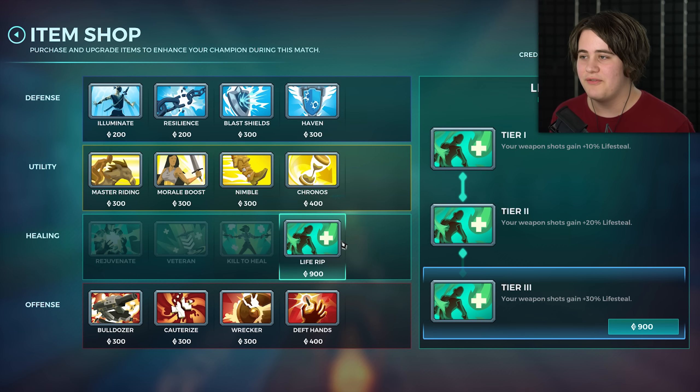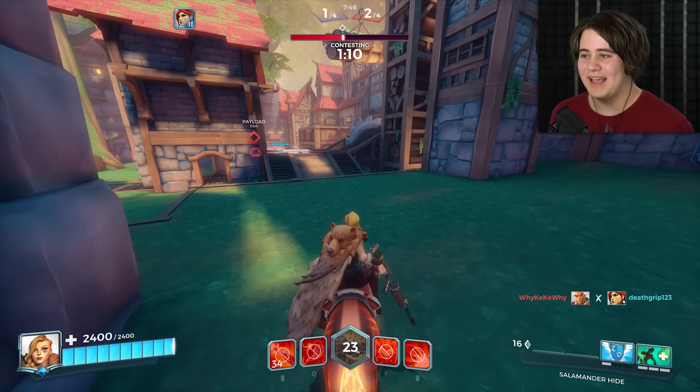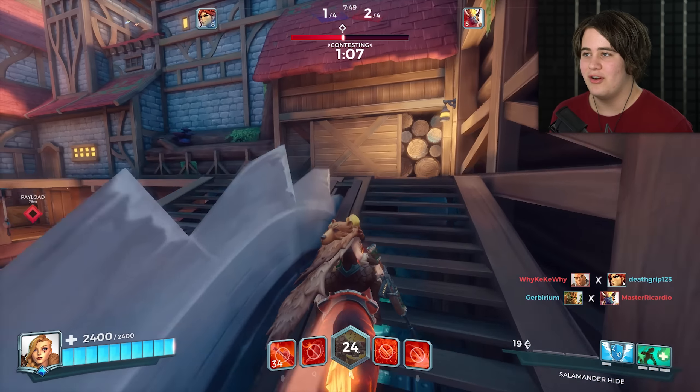We can finish Life Rip now, and I'm also going to get freaking Haven. Your ult plays a big part into this deck - your ult makes it really even more strong.